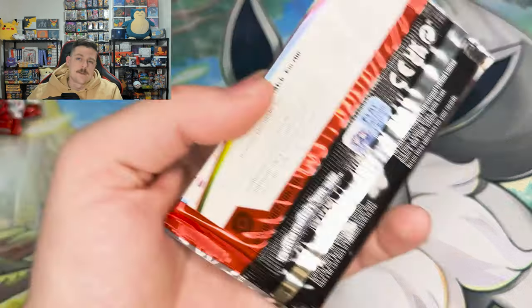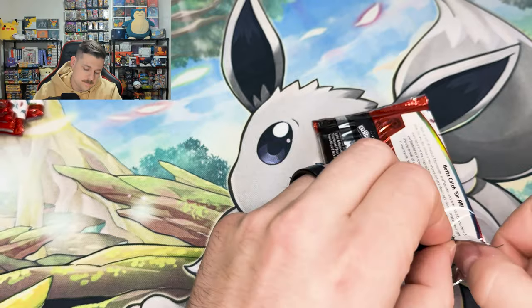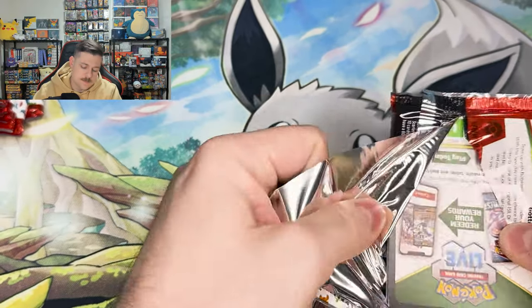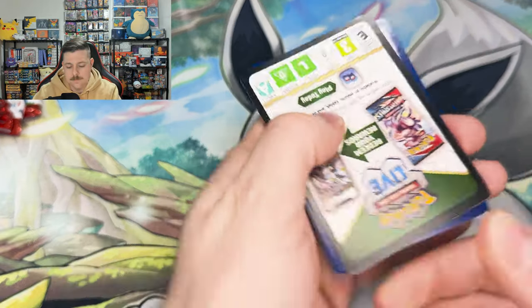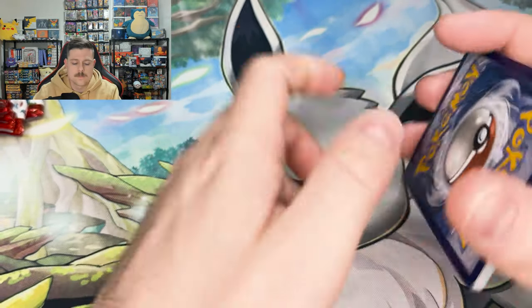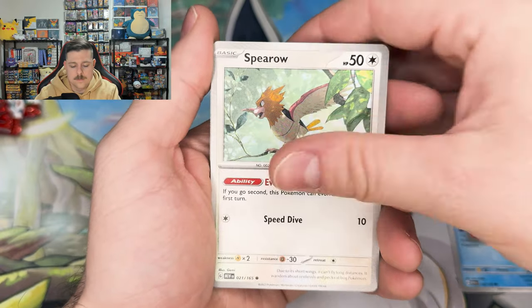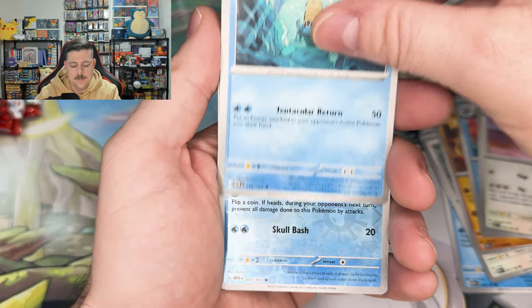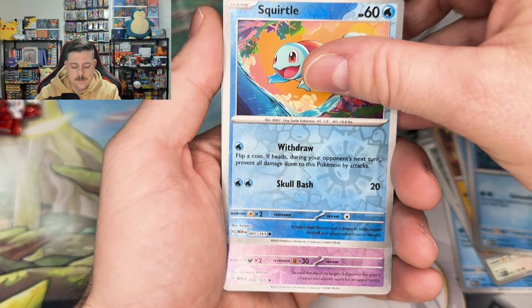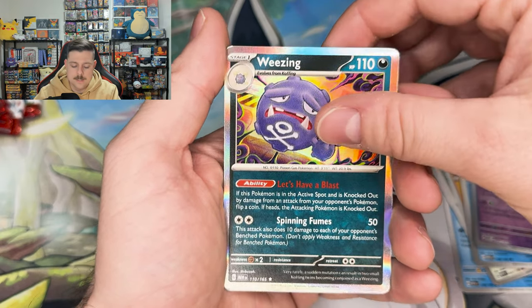First pack, no luck there. It's alright, plenty more to go. These don't seem to want to open nicely down the seam. Staryu, Charmander, Spearow, Rhyhorn, Poliwrath, Pidgeot, Aerodactyl, Squirtle, Gengar Reverse, and a Weezing Hollow.